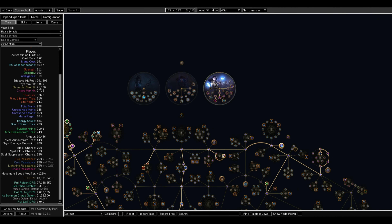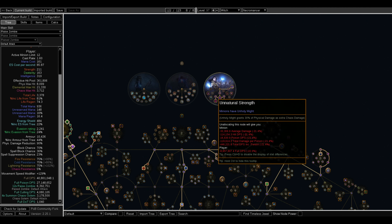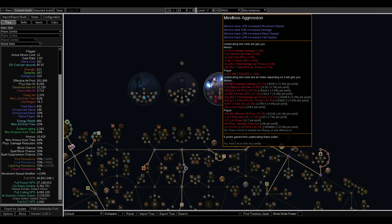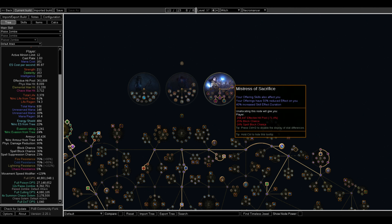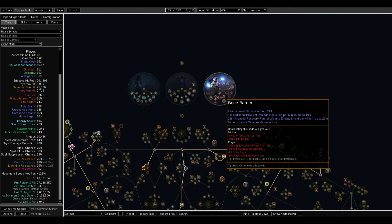For Ascendancies, you want to get Unnatural Strength first because of how much of a DPS increase it is — removing it is an 8 million DPS decrease. Get it as quickly as possible to help your killing speed. Your first actual pick is Mindless Aggression because you have to get Mindless Aggression to unlock Unnatural Strength, but your first goal is Unnatural Strength. Then your next is Bone Barrier to increase effective hit pool and health regeneration.